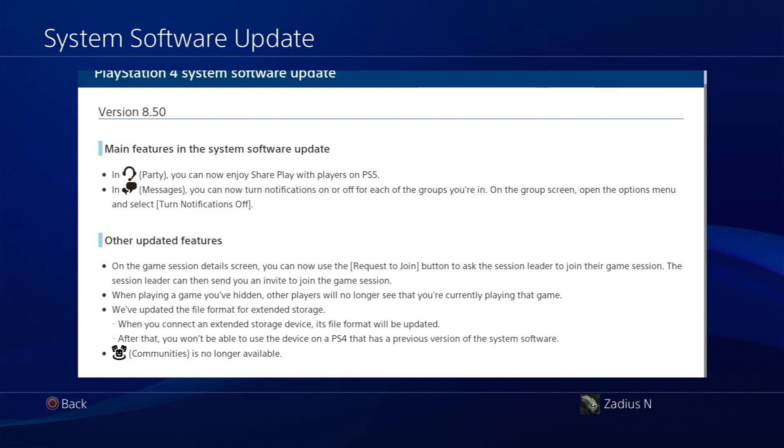The other feature update that concerns me is that it's going to update the file format of extended storage. When you connect an extended storage device, its file format will be updated. After that, you won't be able to use the device on a PS4 that has a previous version of the system software. That means if you want to use your external device, you'll always have to be on a version that matches or is higher than what's on your extended storage device.